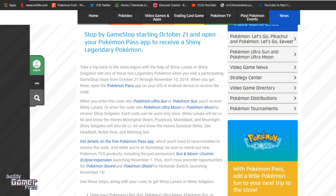Each code can be used only once. Shiny Lunala will be level 60 and know Moongeist Beam, Shadow Ball, Moonblast, and Moonlight. Shiny Solgaleo will also be level 60 and know Sunsteel Strike, Zen Headbutt, Noble Roar, and Morning Sun. You would need the free Pokemon Pass app installed in order to receive the code.